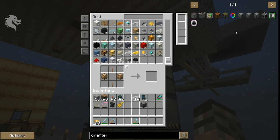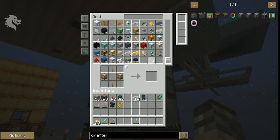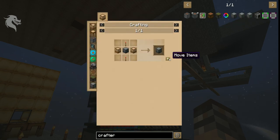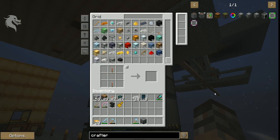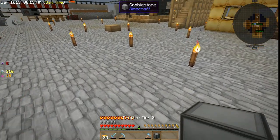Now I can build a crafter tier one — boom. And I want to build a crafter tier two as well — boom. And I want to build a crafter tier three as well. Why not? Go big or go home, right?